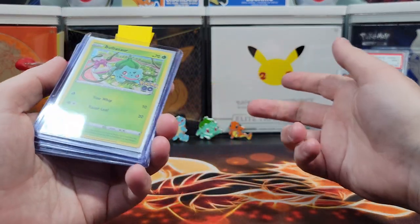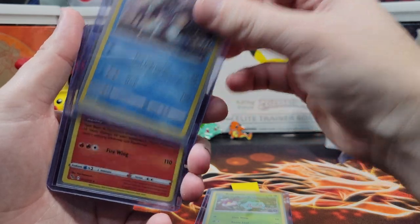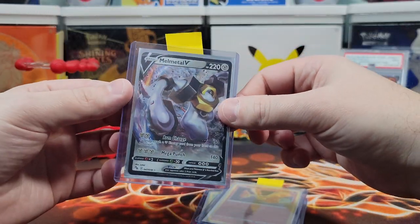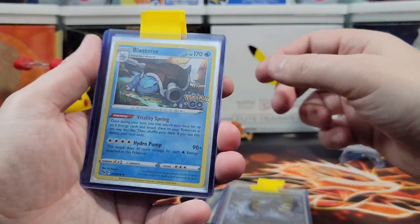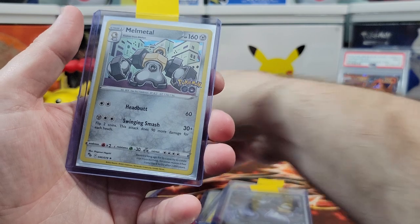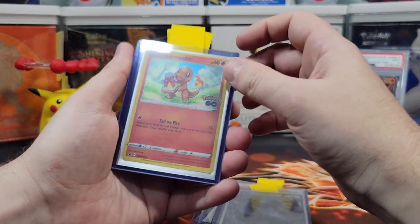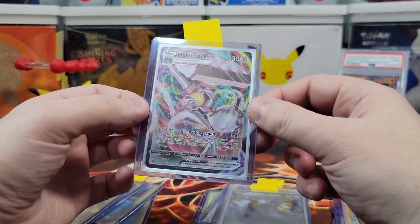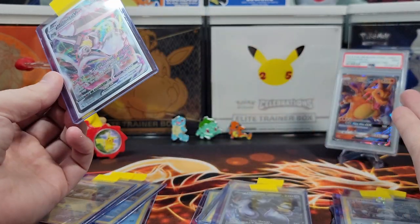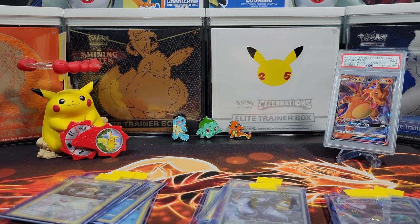We'll let you know in the comments who won, but we know who won. For the Bulbasaur box: the Bulbasaur promo card, Golisopod, Moltres, and Melmetal V. For Squirtle: the Squirtle promo card, Blastoise, Snorlax, Melmetal. These boxes were really mean to us. For the Charmander box: the Charmander promo card, Blastoise, Melmetal, and Melmetal VMAX. Charmander wins — the VMAX always trumps a V. We bought these boxes pretty much for the pins and the promo cards.